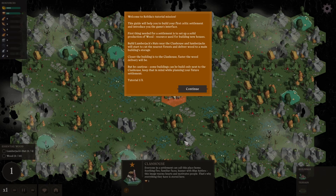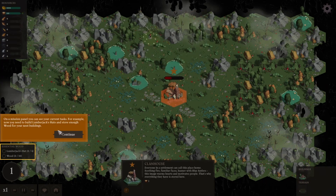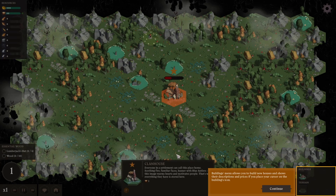The closer the building is to the clan house, the faster the wood will be delivered. But be cautious - some buildings can only be built next to the clan house. Keep that in mind while planning the future settlement. The building menu allows you to build new houses and show their descriptions and prices if you place your cursor over the building's icon.